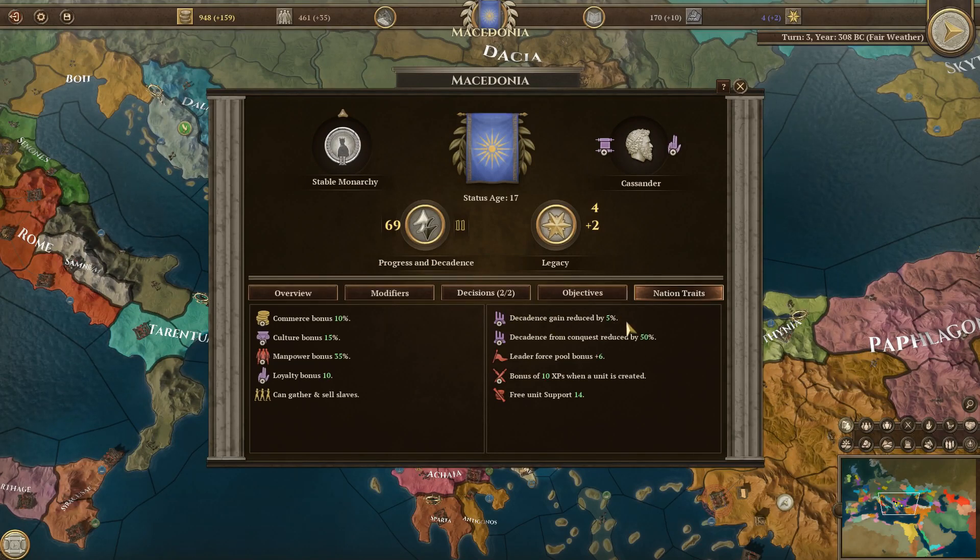We have decadence gain reduced by 5%, decadence from conquest reduced by 50% — this is because of the special thing that Macedonia has. Leader force full bonus plus 6, bonus XP when a unit is created, and free unit support of 14, which is pretty great.